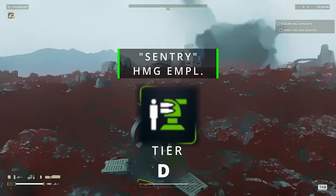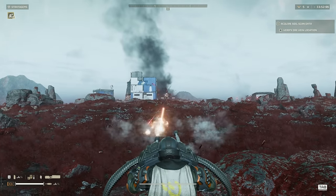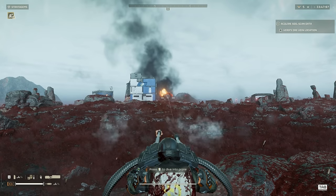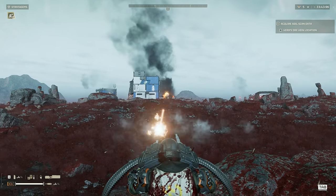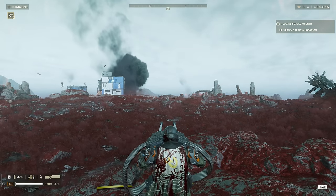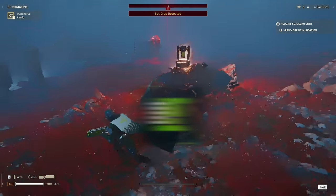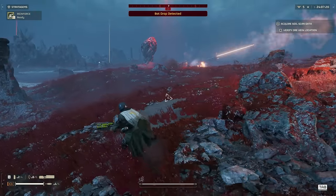HMG Emplacement, D tier. Why would you lock yourself in place to use a gun when you could call down a sentry that shoots by itself while you're still running around using your own guns? I hope that's enough to get my point across. Gatling Sentry, A tier. Use this instead of the HMG Emplacement. Does the same job, just faster and doesn't require you to sit on it and babysit.